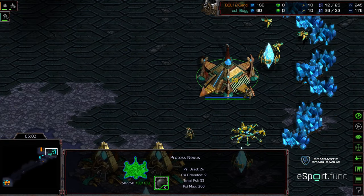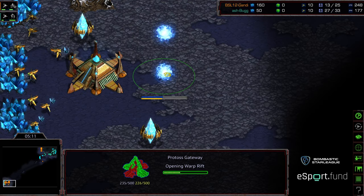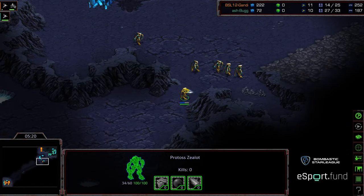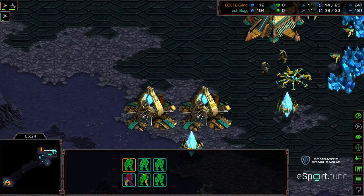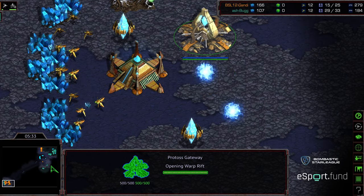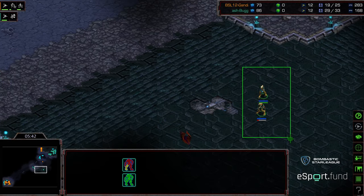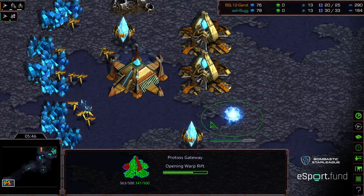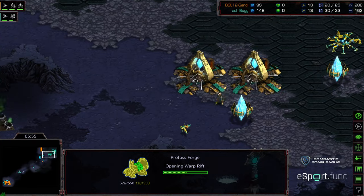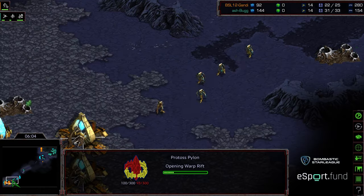Bug has done it — nice defense overall, and that will most certainly be GG. Bug is plugging the gap, looks like Gandhi is going to try to recover by placing two gateways of his own. Plugging the gap forces the zealots to go the long way around. Bug leaving a couple zealots at his home base, possibly grabbing an assimilator. But here's the thing for Gandhi — he'll have two zealots at most to deal with six zealots coming into his main. Four zealots still moving up — that might still be sufficient. Bug grabbing a forge, possibly worried about follow-up dark templar, and positioning to take his natural expansion.